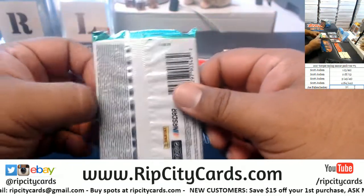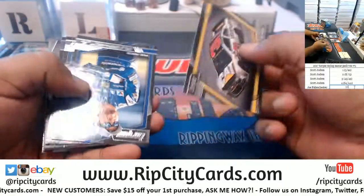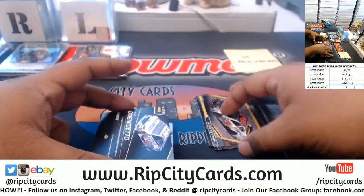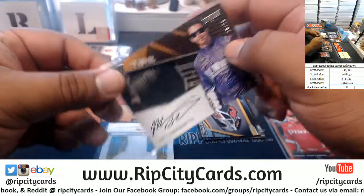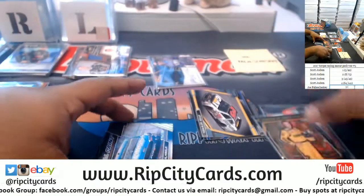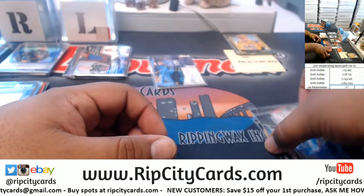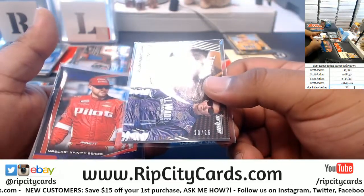And now Joe Paul's lone pack, number five. Here we go, good luck Joe Paul. Seven of 50, Michael Annett. Matt Di Benedetto, 20 of 25. Matt Kenseth, 150 of 149. Eric Almirola, 2 of 189. I think Joe Paul wins. We have this one that's 7 of 50 — that's 57. This one's 20 of 25 — a total of 45.